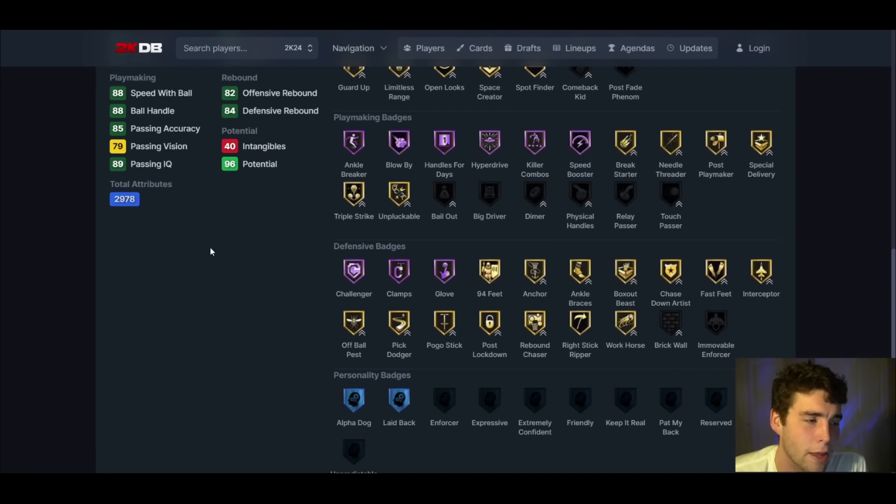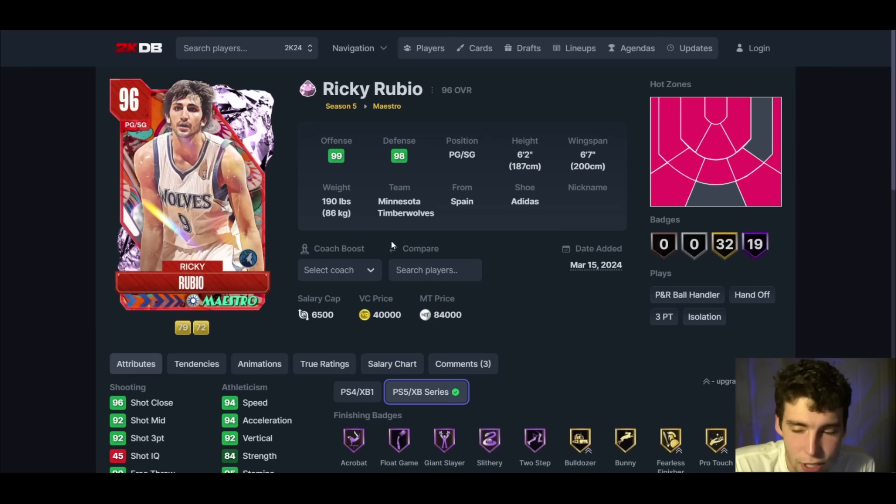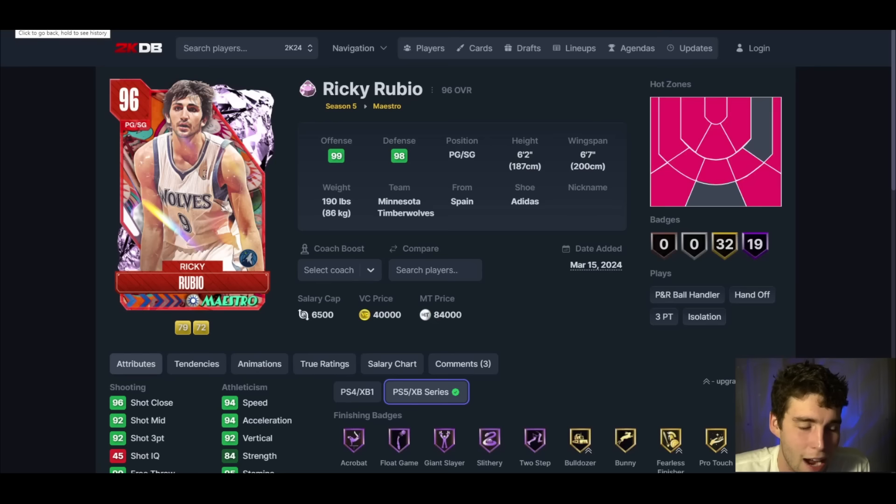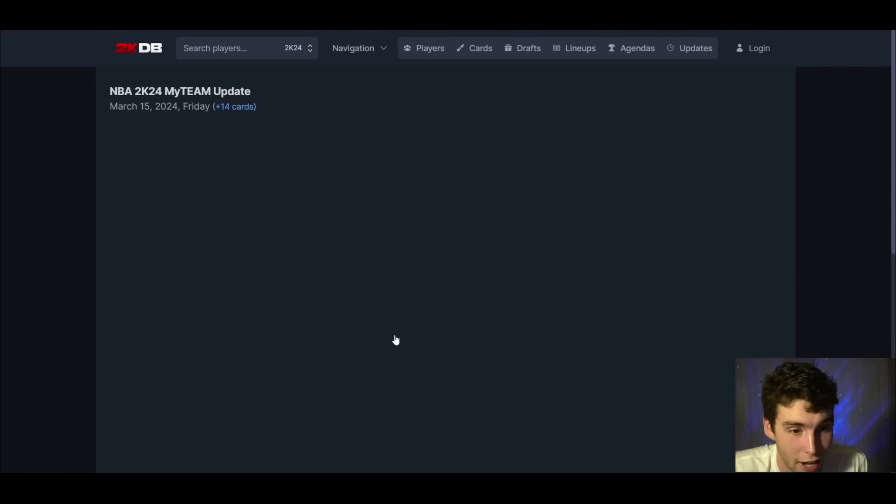Ricky Rubio up next: 6'2, 6'7 wingspan. Ricky Rubio base on normal timing, LeBron James dribble style, normal leaner. Defensively he has some things going for him, but he can hardly dunk, he's only 6'2, and shooting the ball is not going to be great. This card stinks — throw him right in there with Cliff Hagen as one of the worst cards today. I do not recommend picking up Ricky Rubio.